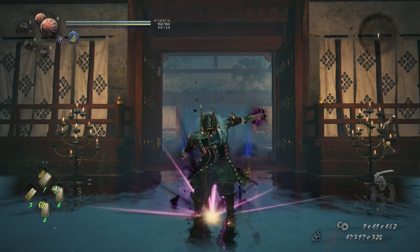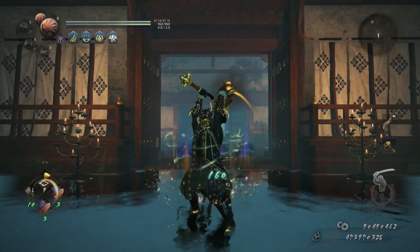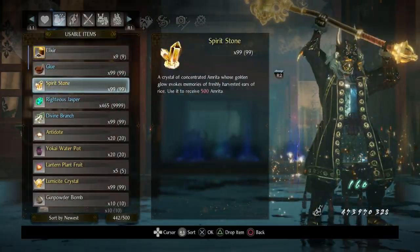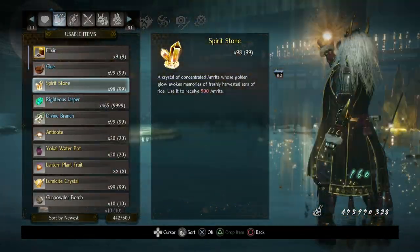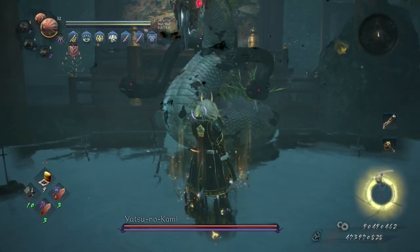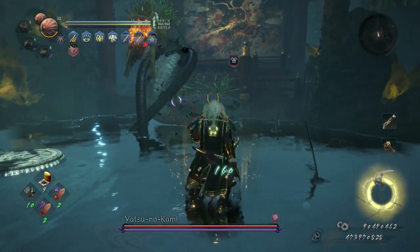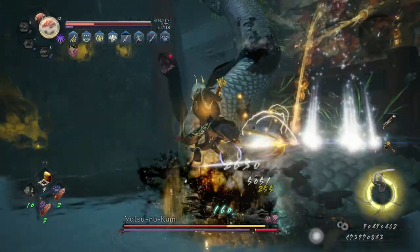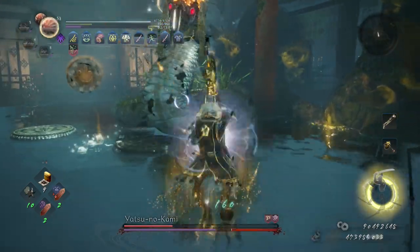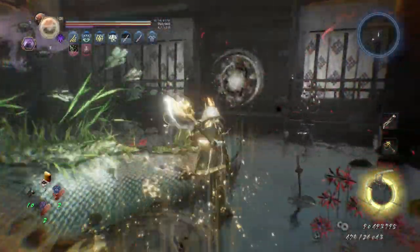I'm going to use a spirit stone to get the Tenacity buff right away because I hate the snake — he moves around, it's very annoying. You also can't poison him so you can't get that extra damage on him with poison. There are a lot of annoying things about the snake, but Heaven and Earth can absolutely wreck him if you can actually hit him.